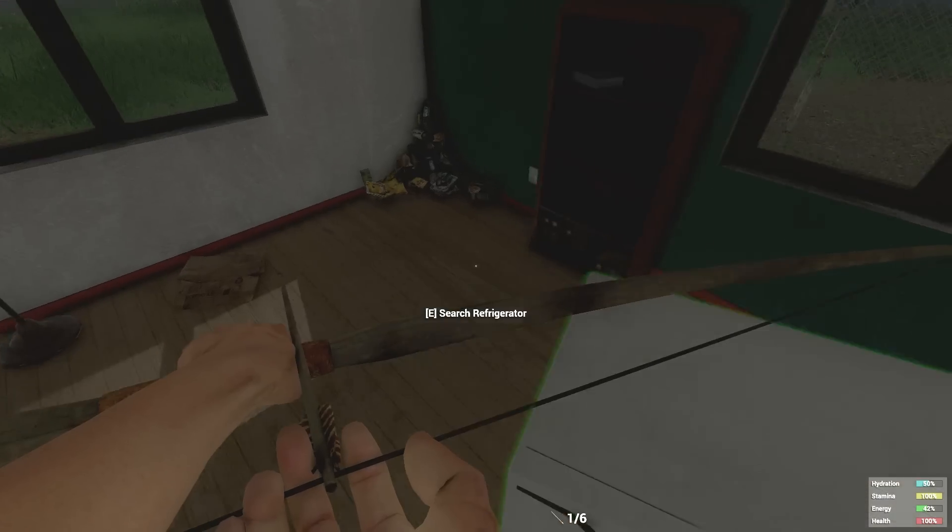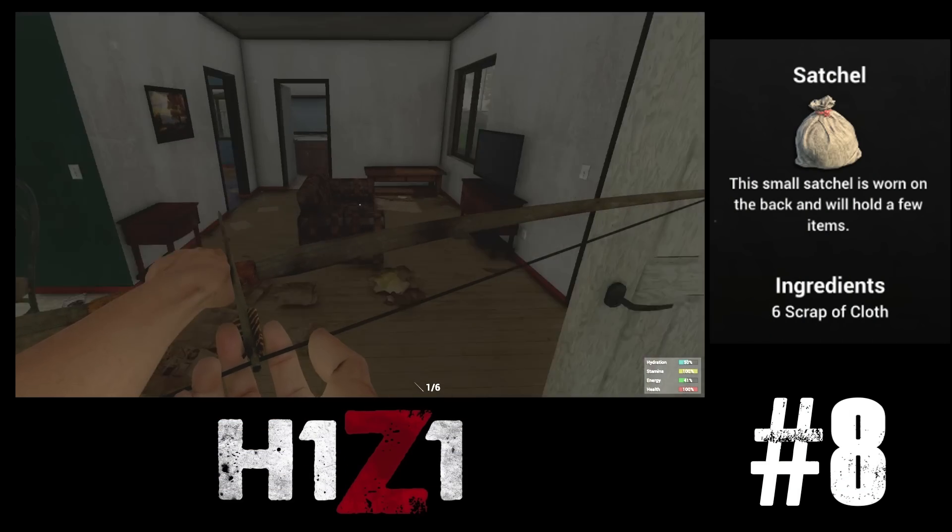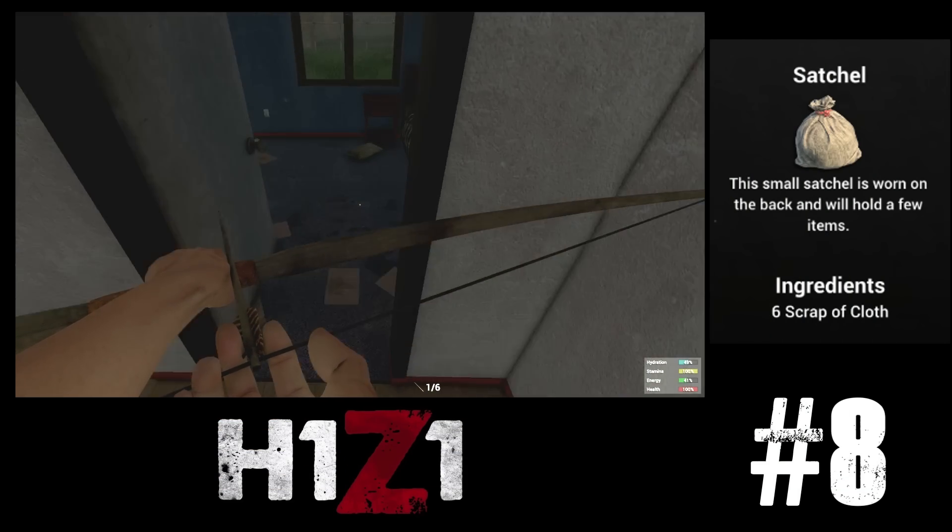The satchel comes in at number 8. This item is super important early on as without it, your carrying capacity is pretty limited.